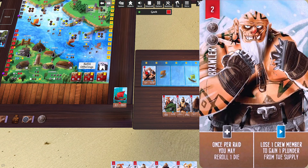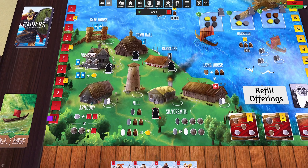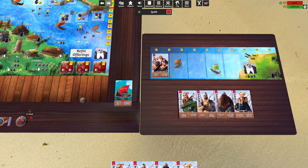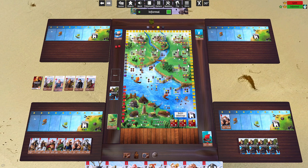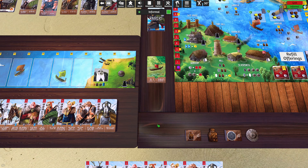I put my worker in the barracks, add that crew member — he costs two silver which I pay into the bag — and then pull a worker off the board, taking the silversmith action for three silver. That's the end of my turn. The turns are pretty snappy. There's a little bit of AP with three or four players since the board state changes and you can't plan exactly what you want because you don't know which spaces will be available when it comes back to you.